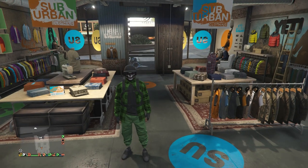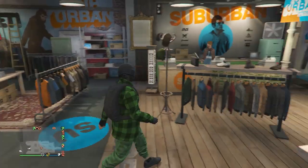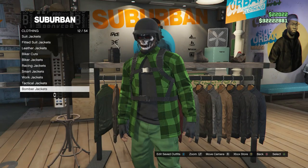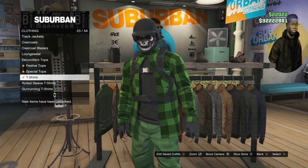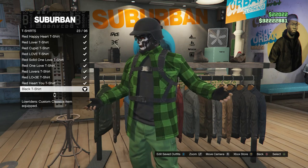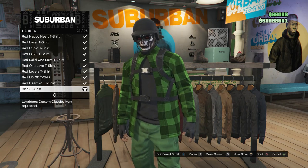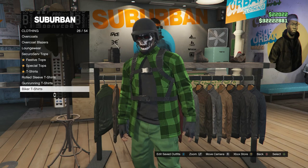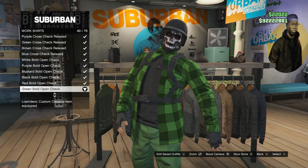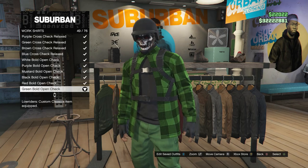Once you are back at the clothing store, this will be the second outfit with the green joggers. Walk over here to the tops, scroll down to t-shirts, which will be right here on slot 23. Click on t-shirts and equip the black t-shirt, which is on slot 23. After you equip the black t-shirt, back out and scroll down to work shirts, which will be on slot 35. Click on work shirts and equip the green bald open check, which is on slot 49. After you equip that, that's it for your tops.